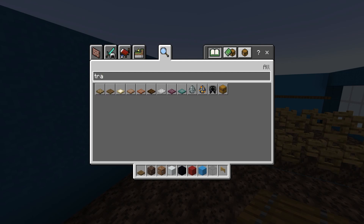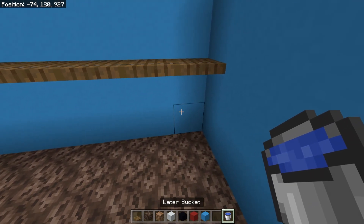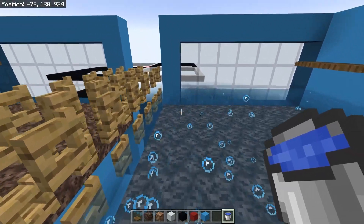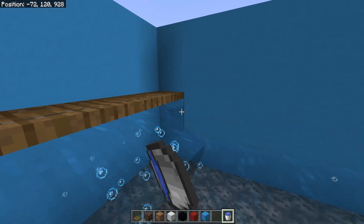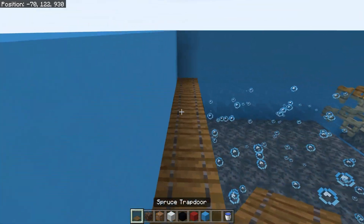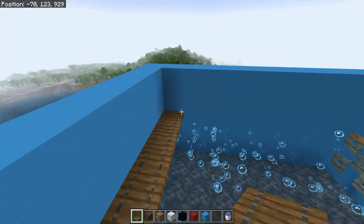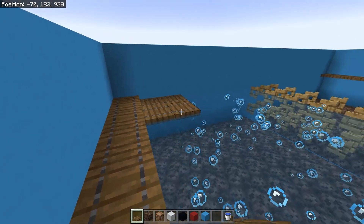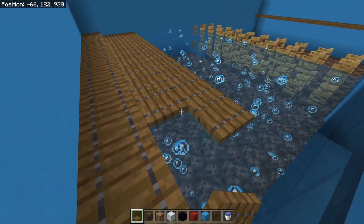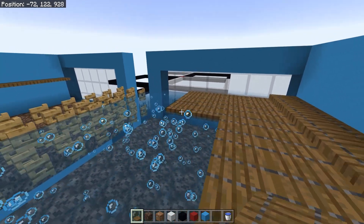Now it's time to grab your water and fill the farm in. In survival this is a bit more of a challenge than in creative, but fill all of this in — down one side then down the other — until you have full water source layers. For the next layer, you need flowing water directed toward the middle so anything coming up out of the water gets knocked to the center rather than sitting and bobbing. Place trapdoors all the way across to help control water flow.